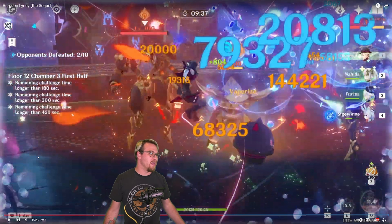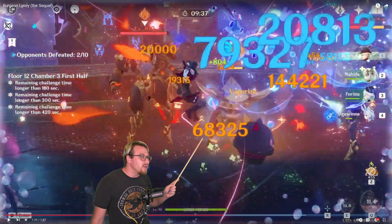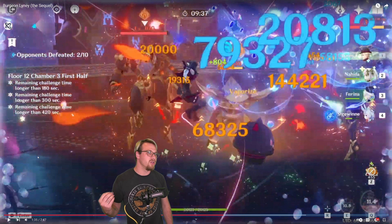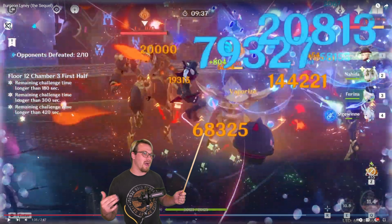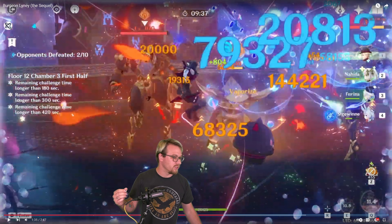Then 20,800 and another 20,800 up here - that might have been a hit that was not a crit or not a vape. And then there's a 58,000 trying to sneak in underneath. So just on this screen here we have probably close to 300,000 damage - 164,165 plus 80,000 - so yeah, we're getting close to 300,000 damage just in this one screen grab, which is great.